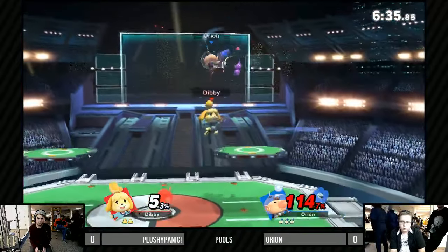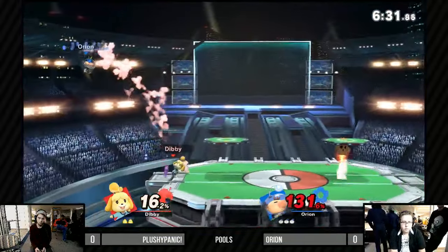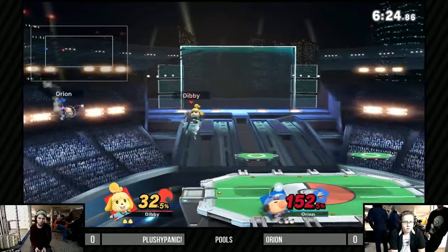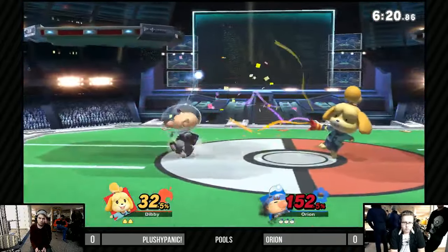There are less options in Ultimate. He probably could have been better with his drift, because he can recover from anywhere — you don't need to drift towards stage like that. In terms of anti-edge guarding — he almost died, that almost killed. I know the upthrow kills at like 160. Olimar's light though.